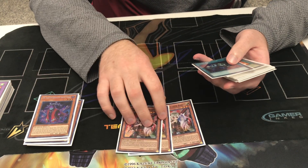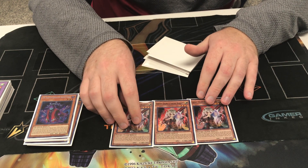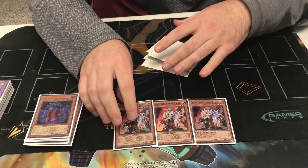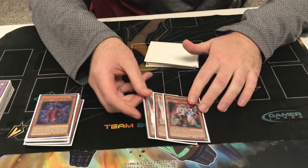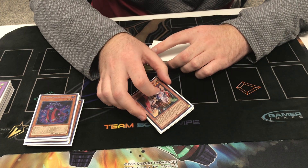Three Ogre is the only hand trap because all the others are really not as high impact, or if they are, they come with risk, like Gamma. Ogre also works with Teleport, and it removes threats — as opposed to Ash, which is somewhat passive.